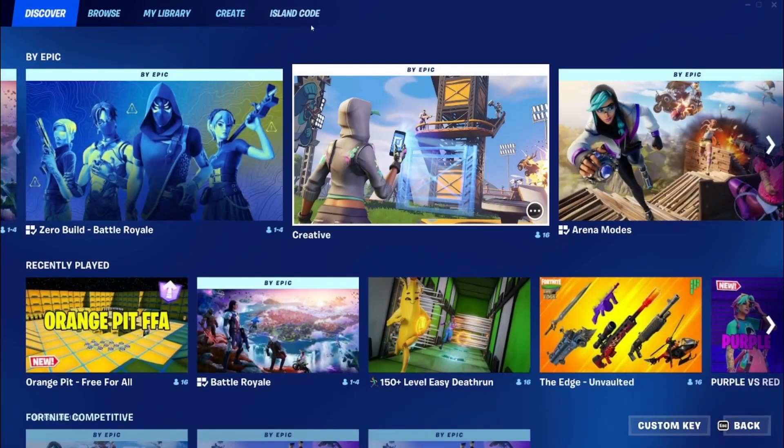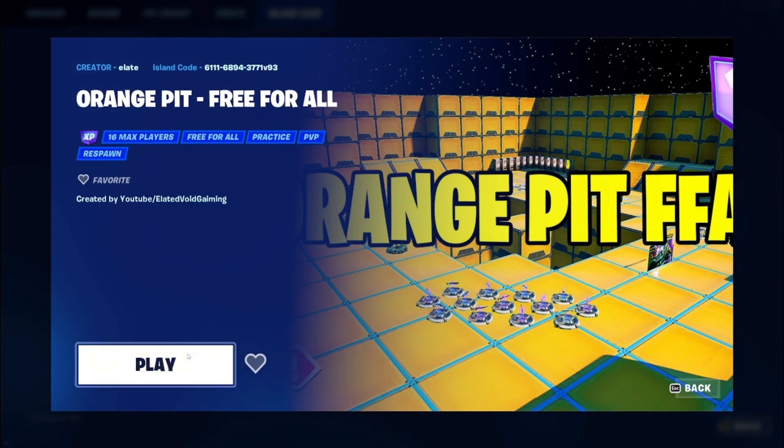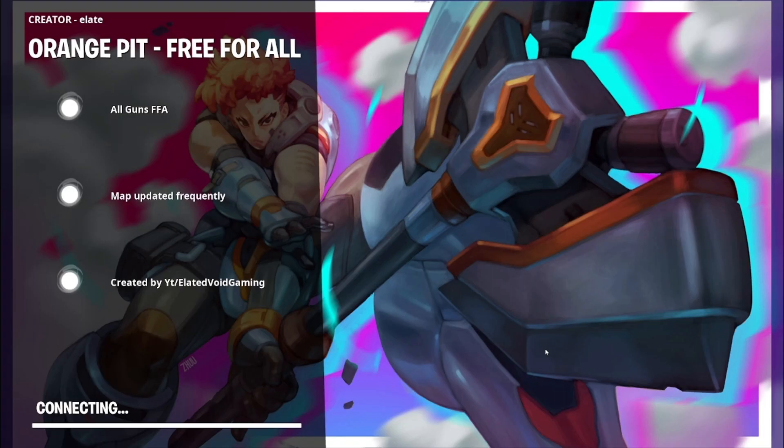The first thing you're going to want to do is type in the island code. The code is 6111-6894-3771-V93. You can pause it here, or it's in the description down below. After that, click play, make sure you switch it to a private game, then start the map up. And once the map loads up, go and hit that start game button.